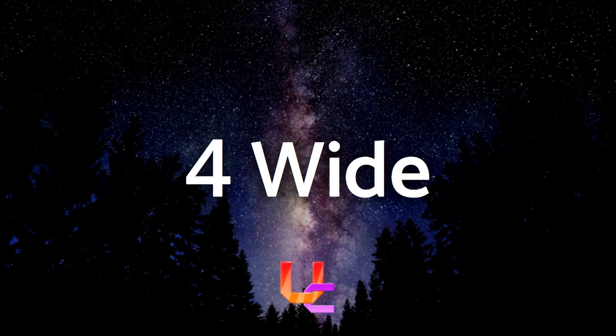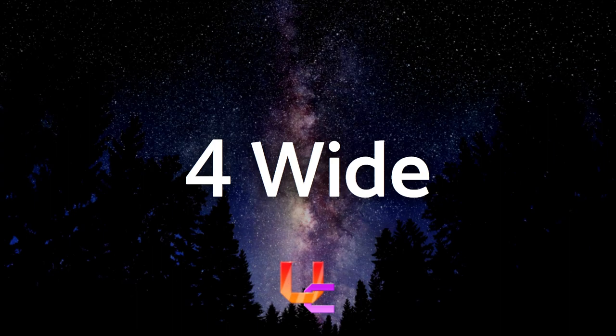We've come to the infamous 4-wide. Almost everyone in the Tetris community knows about this, and for a very good reason. It's been a part of the metagame people are questioning and trying to work around, especially in the newer Tetris games. Like PCO, the 4-wide doesn't rely on T-spins. Instead, it abuses the combo system by clearing each line one at a time and stacking the multiplier. Its effectiveness varies throughout each game, but it's usually really powerful which is why many people in the Tetris community look down upon it.